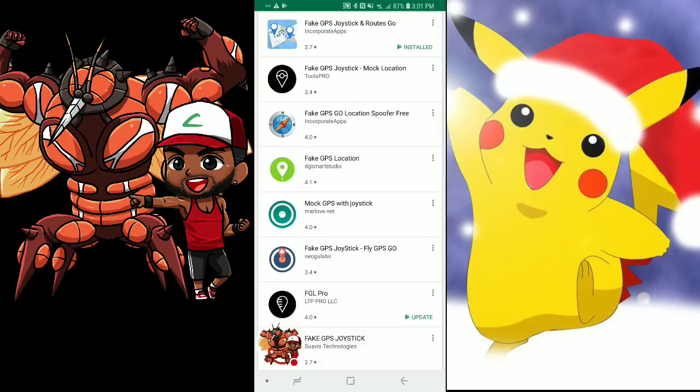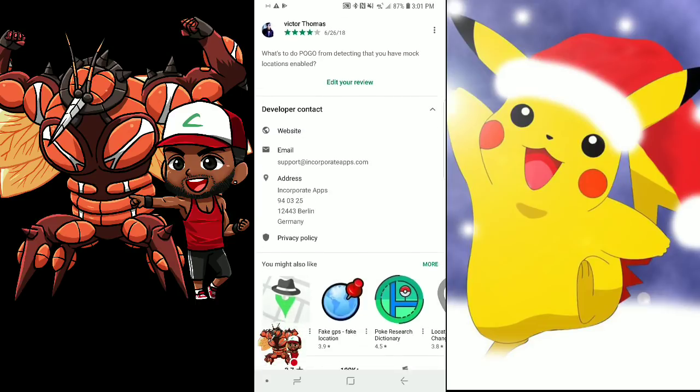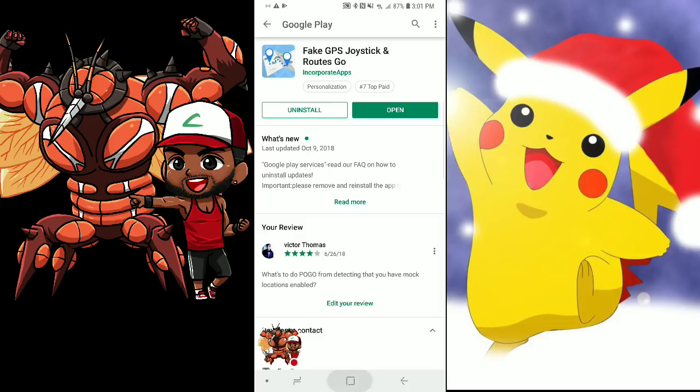This is a paid app — Fake GPS Joystick and Routes. If you don't want to use this one, there's Fake GPS Go Location Spoof for free. That one doesn't have a joystick, but hey, what's a couple bucks if you're looking for a good time spoofing and using routes? So if you're having trouble with the other app, check this one out.